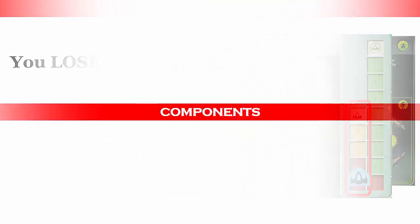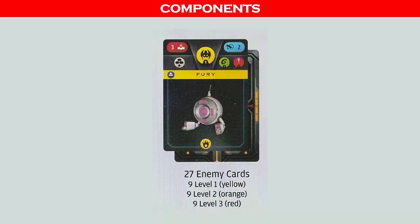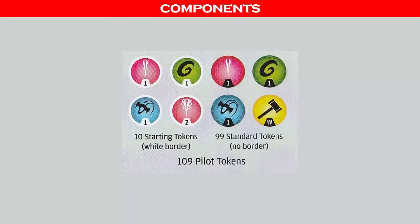There are two double-sided starfighter dashboards for a total of four starfighters you can choose from to pilot against the motherships. There are 27 enemy cards you must fight to get to the mothership, divided into three color-coded levels of difficulty. There are 18 skill cards. There are three double-sided mothership dashboards, which provide a choice of five motherships. There is one dashboard where both sides are used by the same mothership. There are 109 pilot tokens.